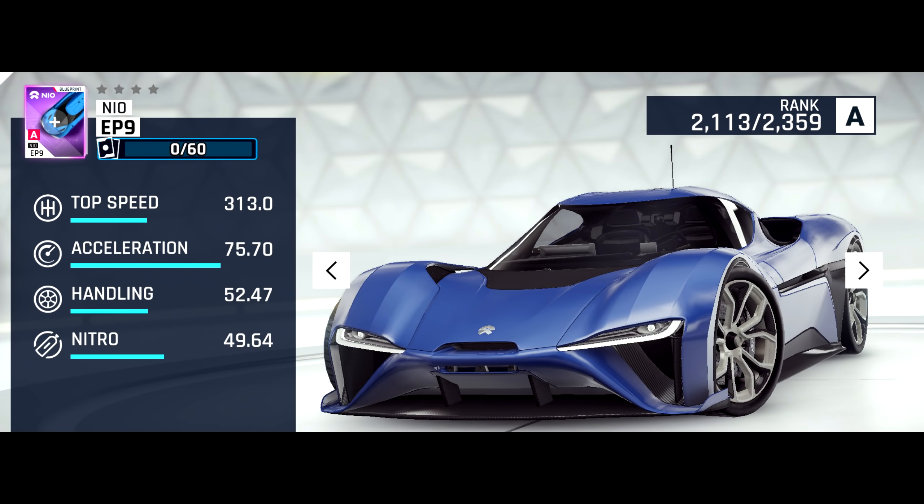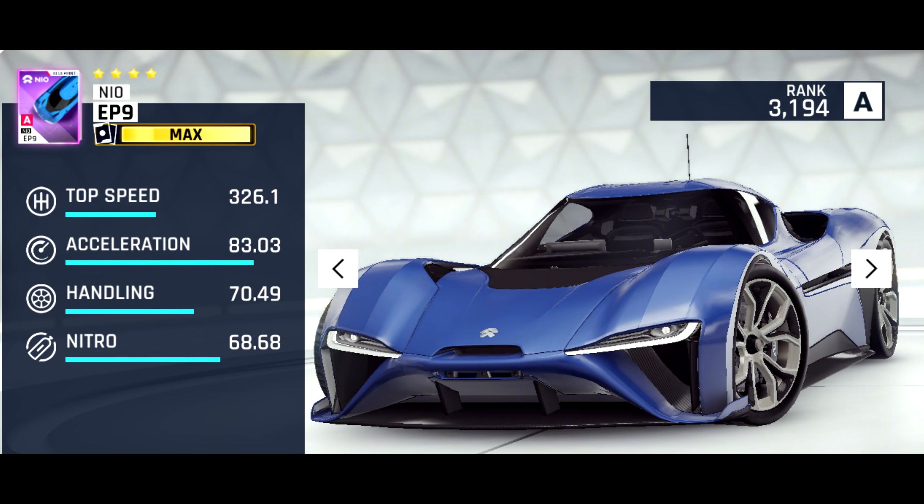Next up, we have the new slowest A-Class car. Yes, you heard that right. This car is slower than the GTR Nismo, but basically acts like a buffed version of that car, having ever so slightly lower top speed and acceleration, but quite a bit better handling and nitro. This is probably going to be like the Ford GT Mark II of A-Class, being very slow but quite fun to drive, especially at higher stars.